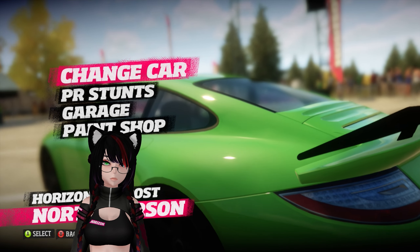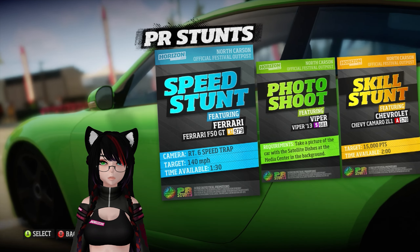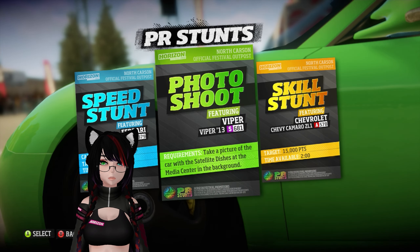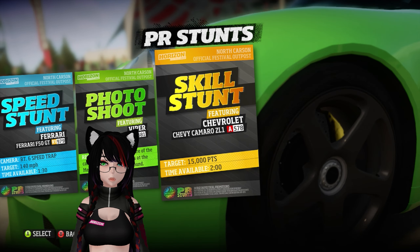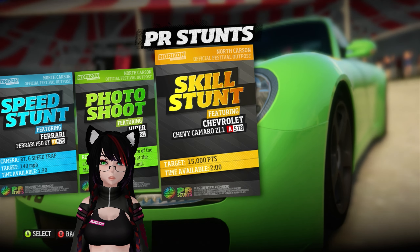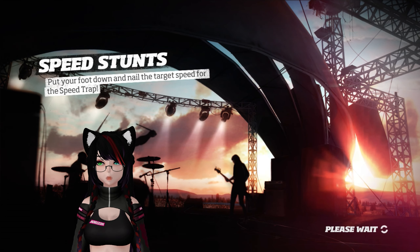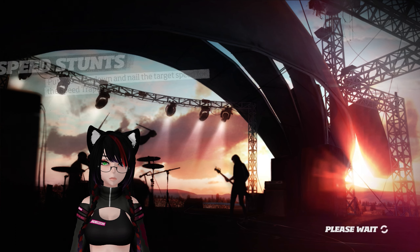Let's do our PR stunts. We have a speed stunt featuring the Ferrari F50 GT, probably the fastest car driven in the game so far. Then the Viper SRT for the photo shoot, and the skill stunt in a Camaro ZL1. Let's get started with the speed stunt with the Ferrari F50 GT.